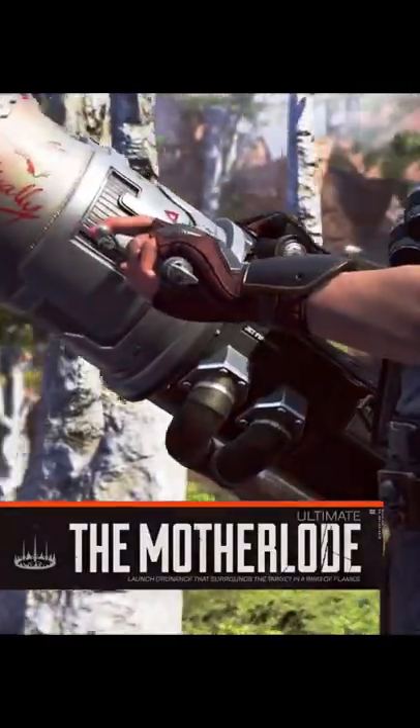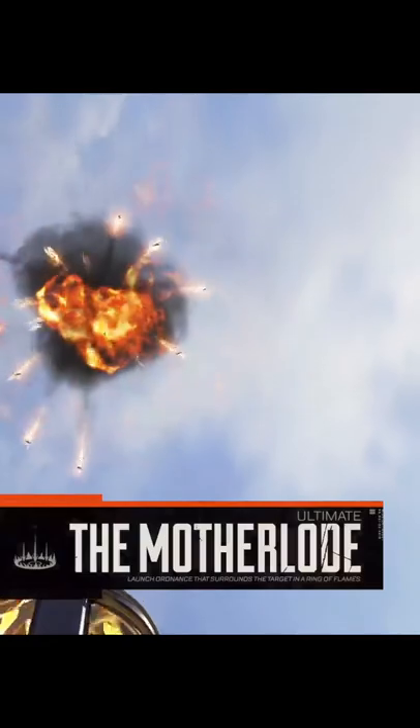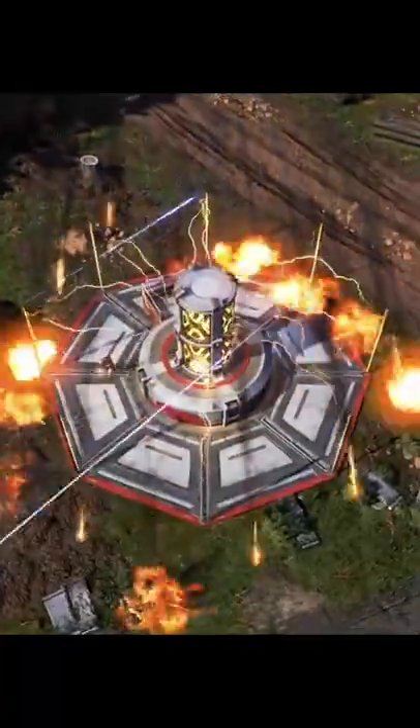The Motherload is his ultimate ability. It launches a bombardment that encircles a target area in a wall of flames. Enemies caught inside it are highlighted to you and your teammates. Those hit by the fire take an initial 35 damage and then take low damage every tick for 5 seconds.